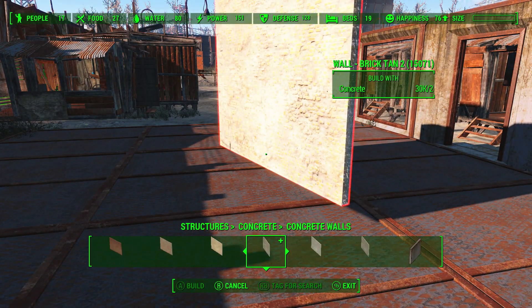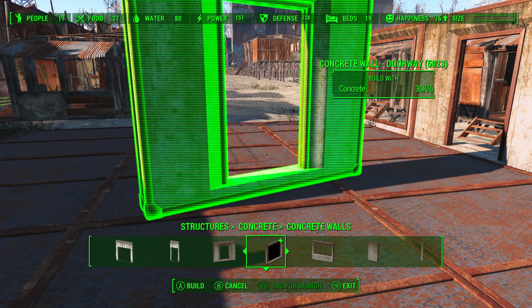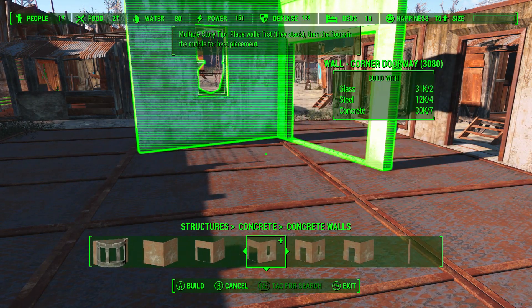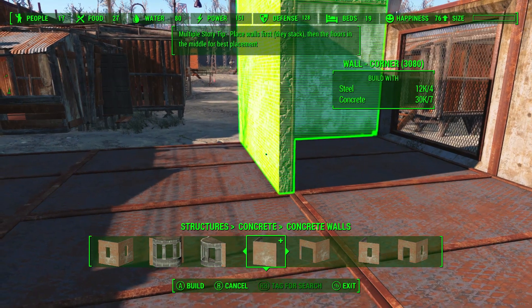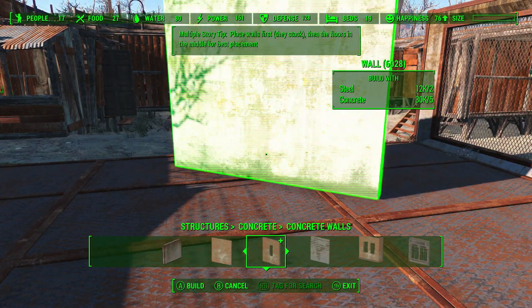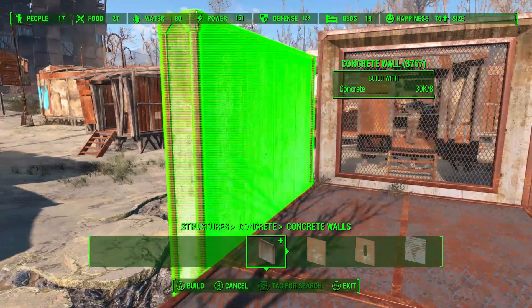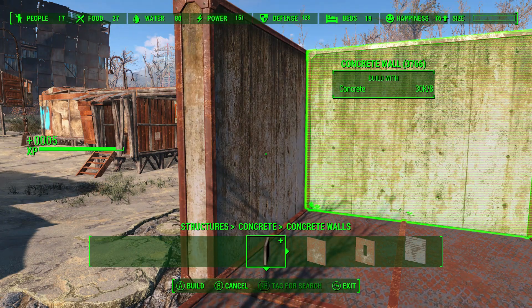I know what all the pieces do, I've just never really played with them. You're also going to see a lot of extra pieces — stuff I'm cycling through that was added by the Homemaker mod. Some of them actually work with the Wasteland Workshop concrete, some obviously do not. I came to a creative decision: I'm only going to use the stuff that's in Wasteland Workshop, because I wanted everything to fit well together.